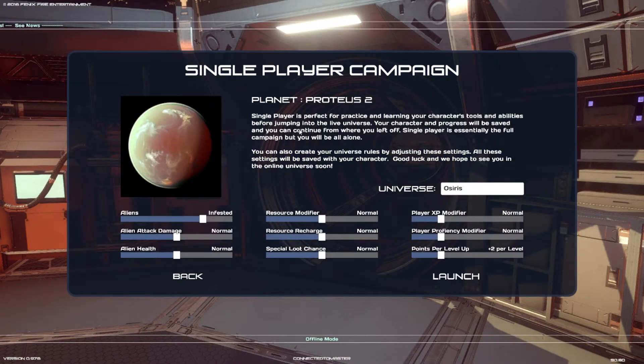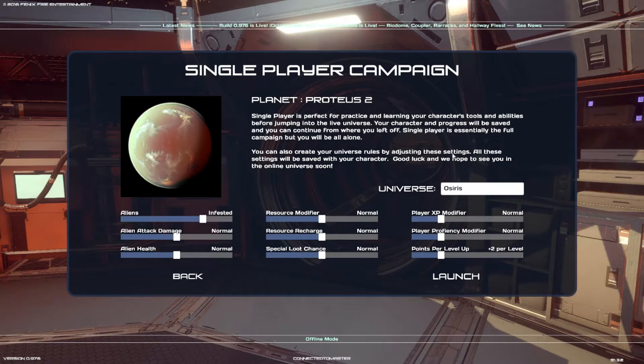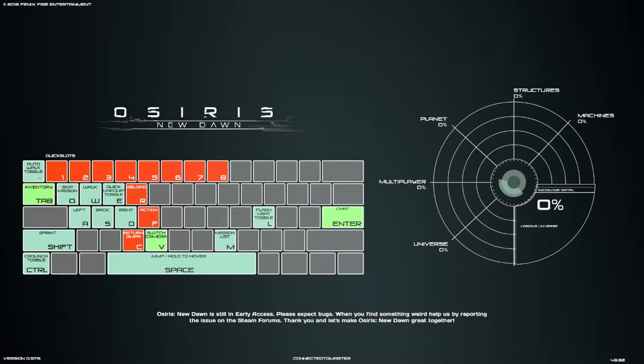It looks like we've also got the ability to customize the actual planet. Single player is perfect for practice and learning your character's tools and abilities before jumping into the live universe. Single player is the full campaign, but you'll be left all alone. We can also adjust our universe rules — we can turn down the number of aliens, alien attack damage, alien health, adjusting resources, recharge rates, loot chances, and XP levels. We're going to leave it all at the defaults and launch our game.